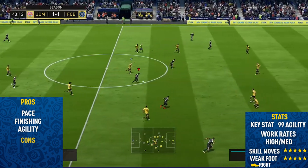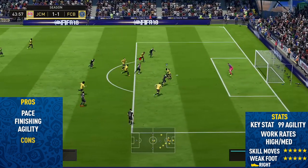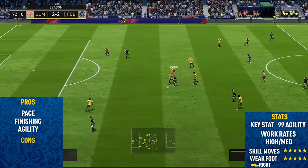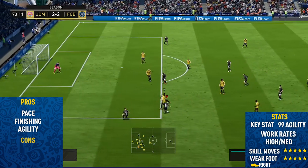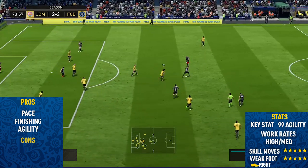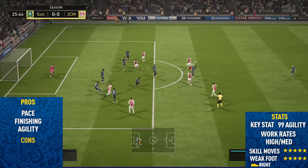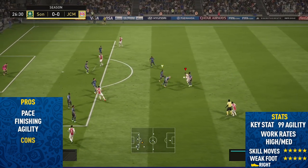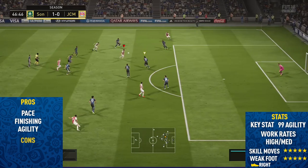I've used players with 99 agility before, but Neymar just seems to have something special about him — I'm not sure if it's a hidden trait or something, but he just has insane agility like I've never felt before. He has high-medium work rates, which isn't too bad for a left winger or striker — you can basically play him anywhere in the attacking positions on FIFA 18. And of course he has the 5-star weak foot and 5-star skill moves. The 5-star weak foot is so important, especially when you're inside the box, because you don't need to worry about getting it onto the stronger foot — you can literally just shoot from anywhere inside the box and it will go in. As you can see there, we do that really nice combo, though the keeper comes running out.